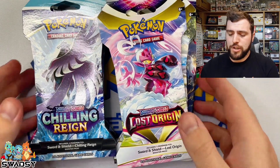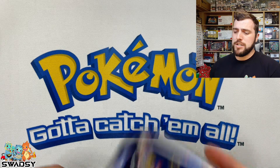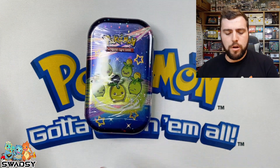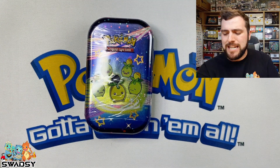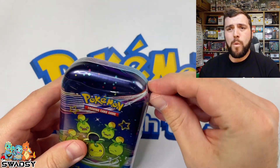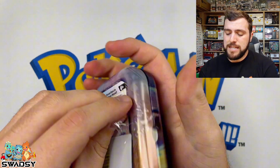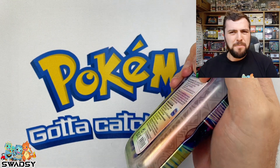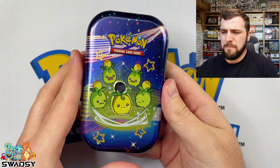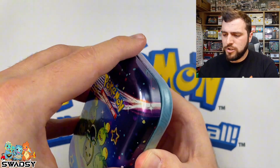We've got Chilling Rain and Lost Origin to crack straight into, guys. But before we do, we're going to crack into one of these beautiful Power Day and Fate mini-tins to just warm us up with some goodness, some massive hits. Let's hope we can get something right now. I have not opened a mini-tin yet, so this is going to be the first mini-tin I open — basically my Power Day and Fate mini-tin virginity. Let's do it, let's crack straight into this.